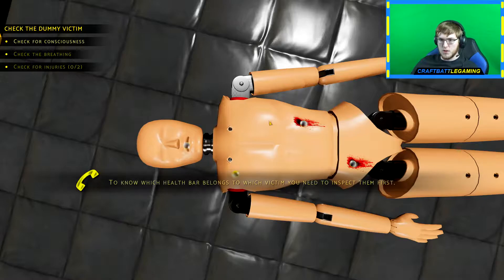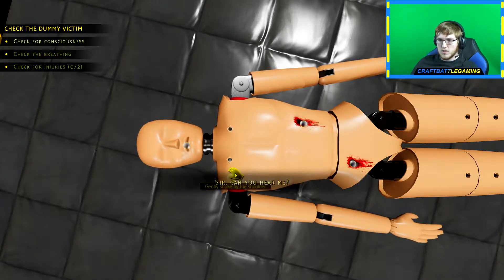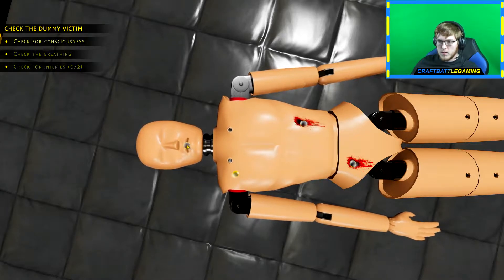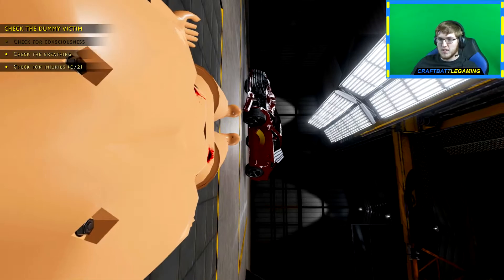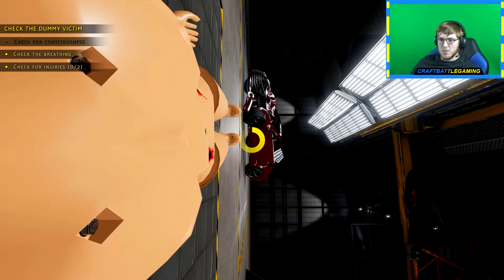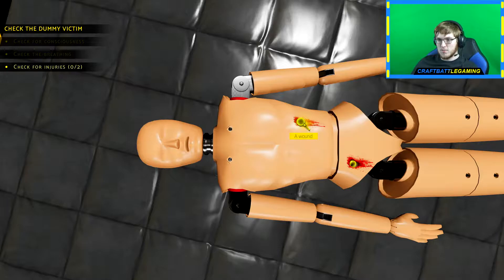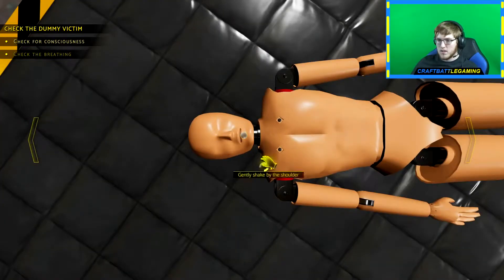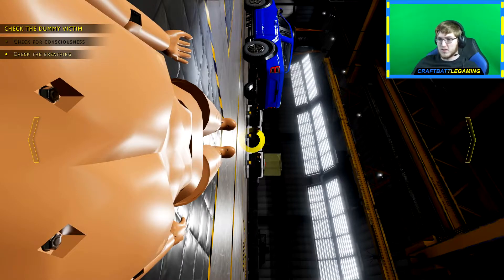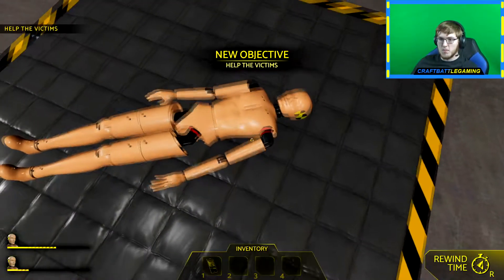Inspect them first, check for consciousness — can you hear us? Wake up! Check for breathing — is he breathing? He's breathing, but he has two stab wounds. What about this other one — wake up. He's not breathing, team. CPR — begin the CPR!